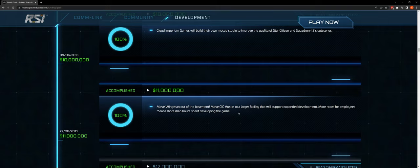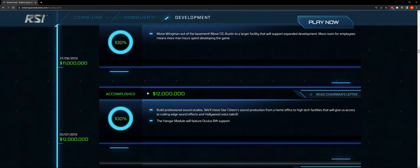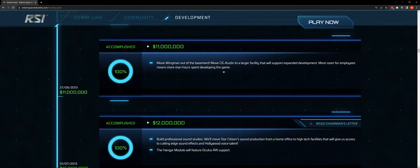The sun never sets on Star Citizen — we are in LA, Austin, a couple of locations in the UK, and Frankfurt. More room for employees means more man hours spent developing the game, though I think COVID-19, the global crisis, racial reckoning, and pandemic have subverted a lot of the sensibility related to the formula of developmental space and development man hours.